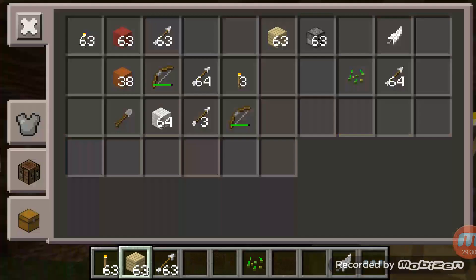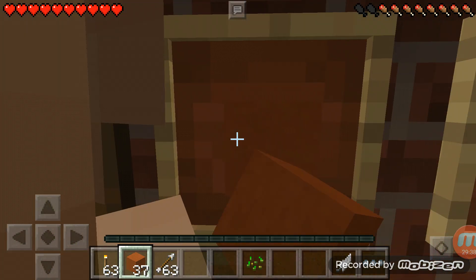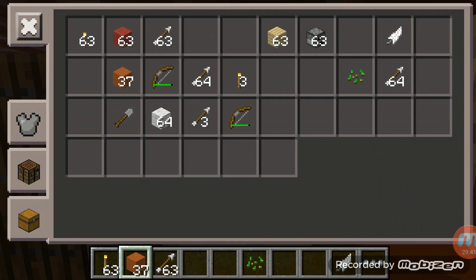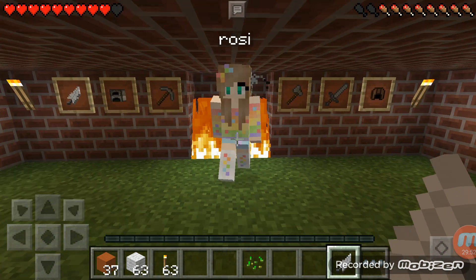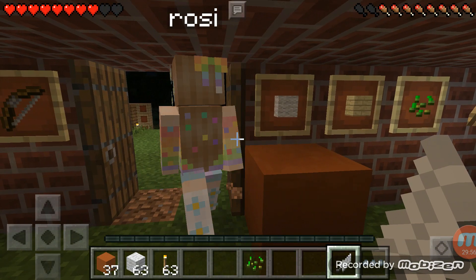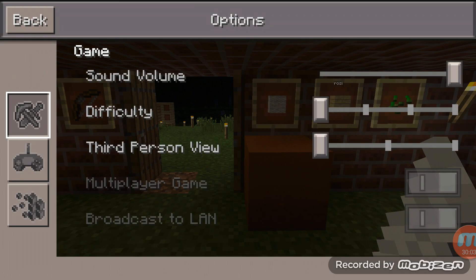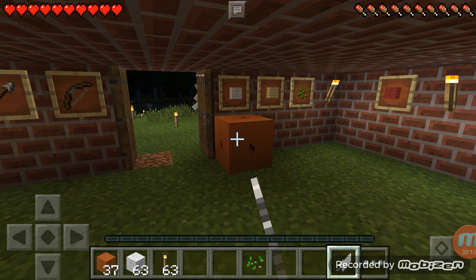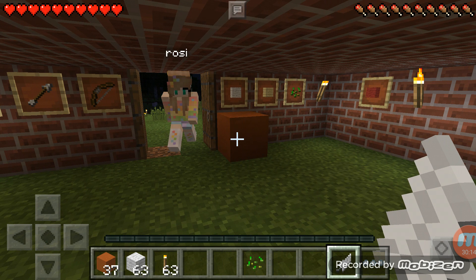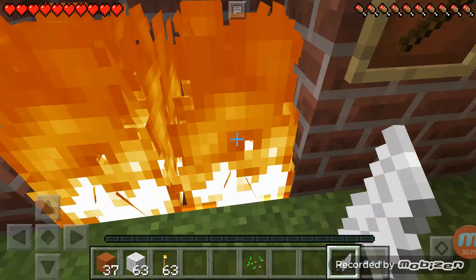Orange clay — you can't even see it. Wait, come here rally. We have to jump — how many hearts are you at? Come to my house. We walk into the fire on three. Okay, I have full hunger and full health. Come here. One, one, two, ready.